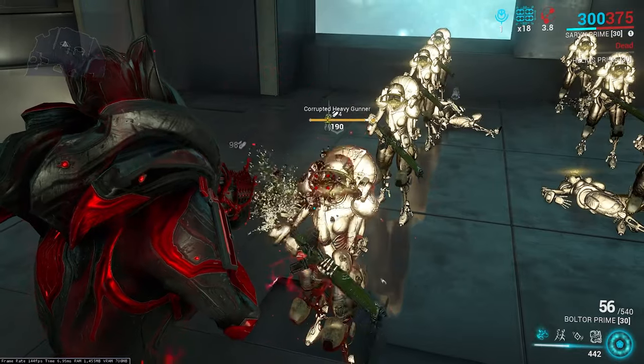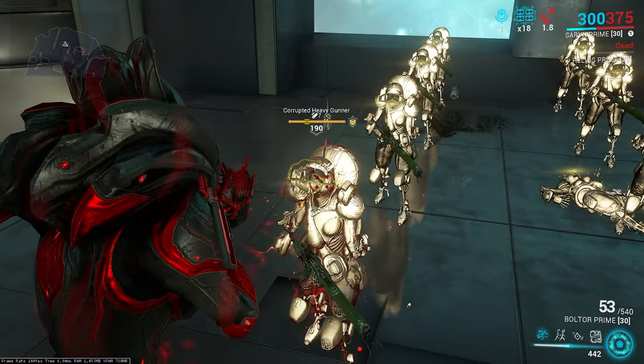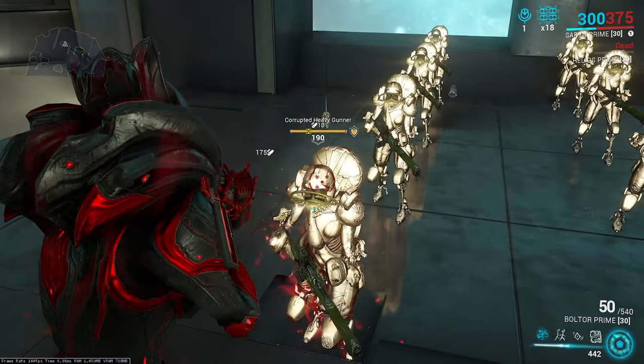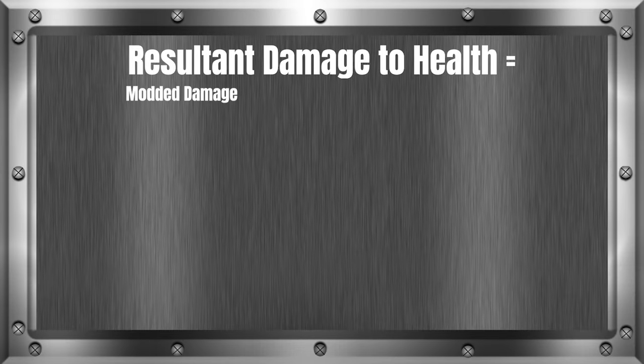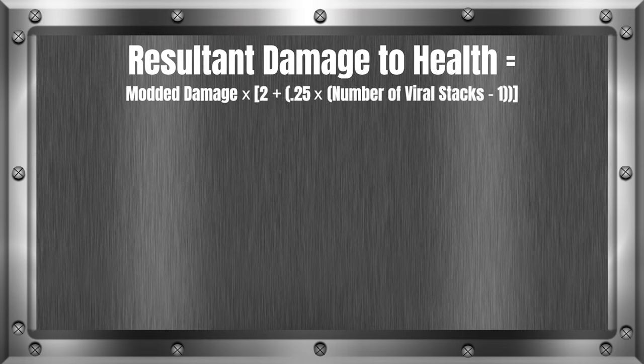Lastly, we have the viral damage calculation. Viral makes a health damage bonus status on an enemy. The formula is: Resultant damage to health equals modded damage times (2 plus 0.25 times (number of viral stacks minus 1)). This is the same formula as the magnetic damage calculation, so check that section pretending I'm talking about viral. Keep in mind that unlike magnetic, you'll have to account for armor if there is armor present, and the number likely won't add up properly without doing damage quantization.